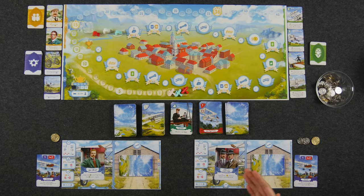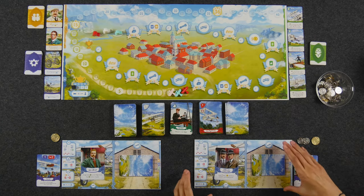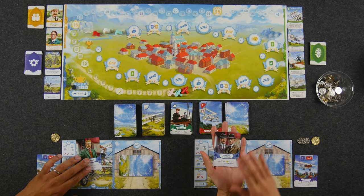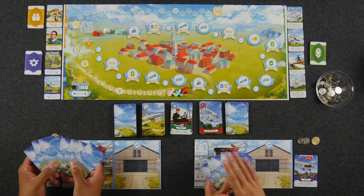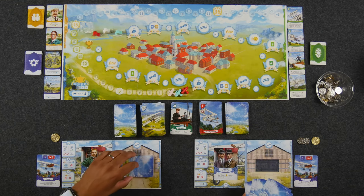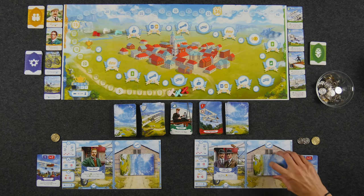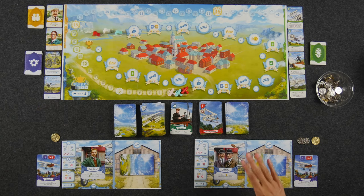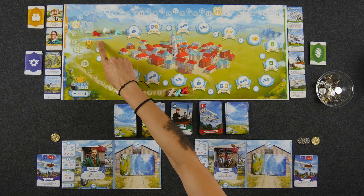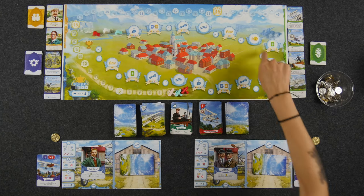We're all set up here for our two-player game of First in Flight. Each player has their own player board. In the beginning of the game, we'll have our own asymmetric historical figure, which you can technically draft. Each player also starts with a deck of nine cards comprising glide cards, basic flight problems, and experience cards. These represent your starting flyer. The game is played over a maximum of four years, each year being a round. The player who is furthest behind in the lineup goes next.